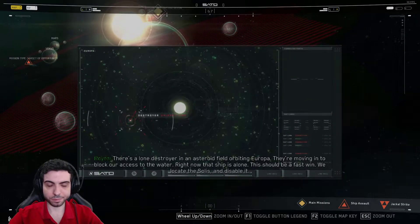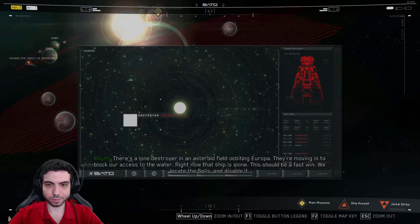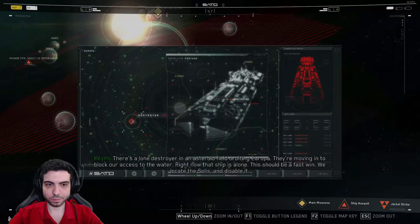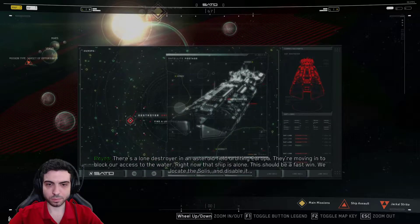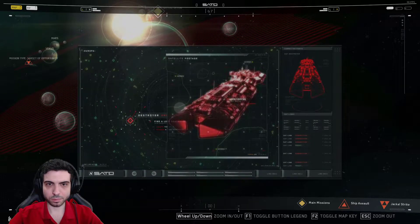There's a lone destroyer in an asteroid field orbiting Europa. They're moving in to block our access to the water. Right now that ship is alone — this should be a fast win. We locate the Solus and disable it. Quite easy. Let's go.